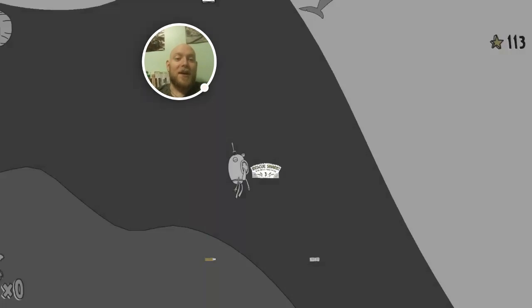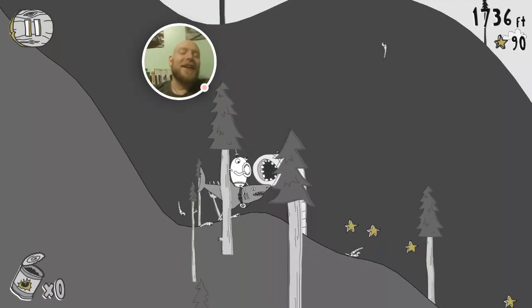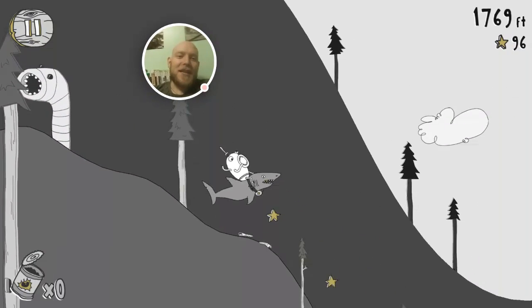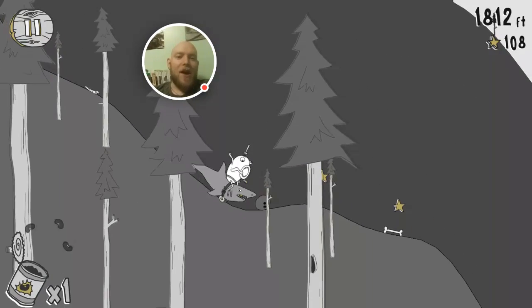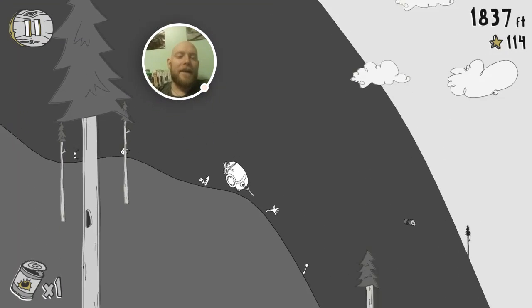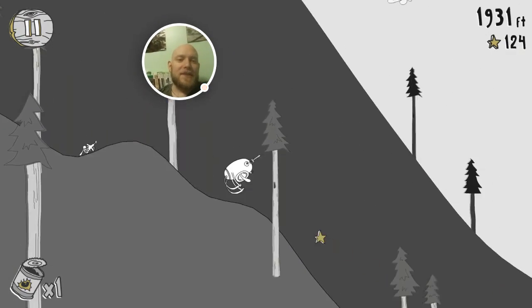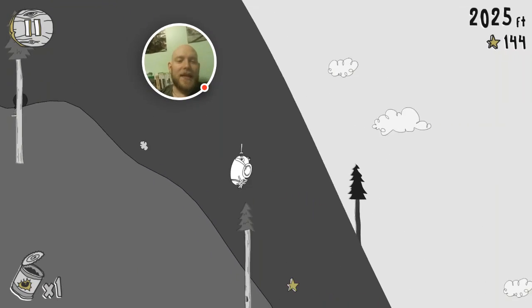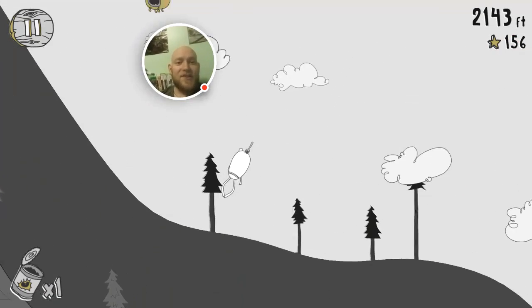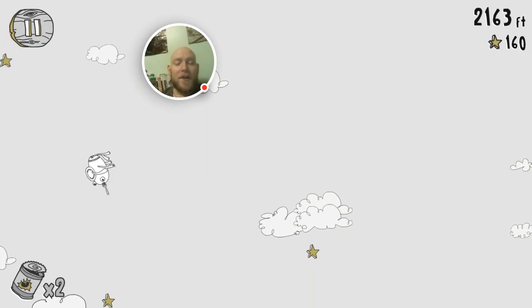You can buy the rescue shark and ride it down a hill. You get a few jumps with it, but there are things you can get stuck on even with the rescue shark, which can be a little annoying. But it's not like you're investing in some epic long gameplay — it doesn't limit how many times you can roll down the hill. You just start again if you die.